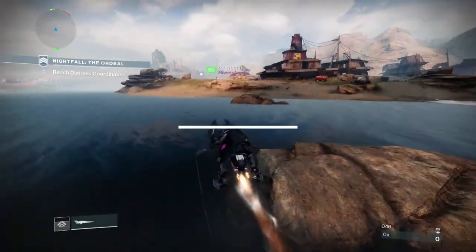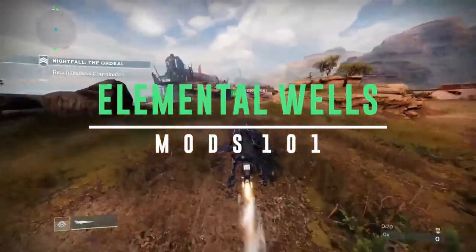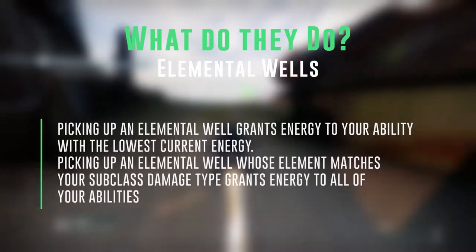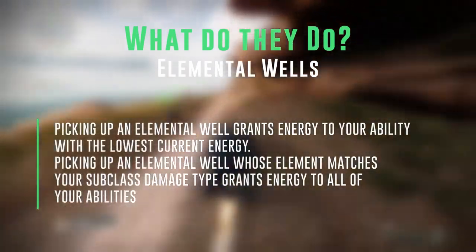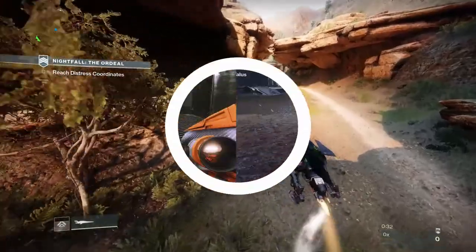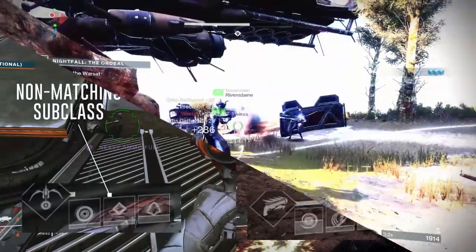Alright everybody, in this episode of Mods 101 we're talking about elemental wells. You might ask: what do elemental wells do? Picking up an elemental well grants energy to your ability with the lowest current energy. Picking up an elemental well whose element matches your subclass damage type grants energy to all of your abilities.